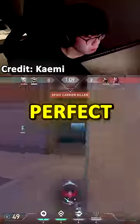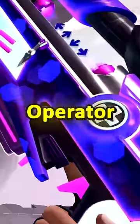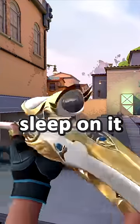The Marshal is perfect against an eco because you can one-shot everyone to the body, and it allows you to save for an Operator since it's so cheap. The Marshal is all around one of the best eco weapons that you can buy, so don't sleep on it.